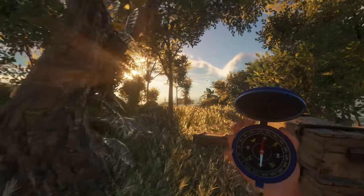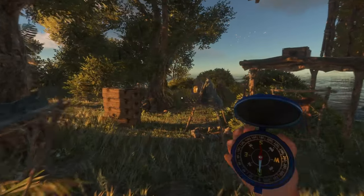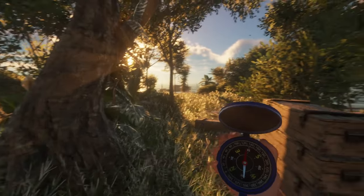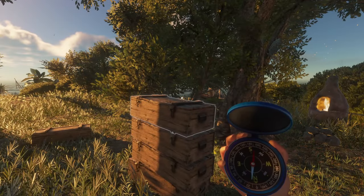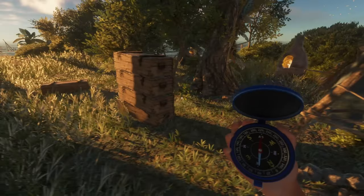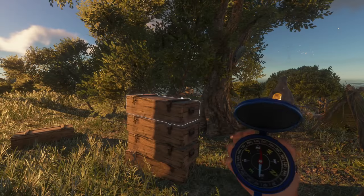It looks like the yucca and a lot of the palm saplings have respawned, so we're going to have to run through the island and pick up what we can on those as well. Before we do that, I need to get some food in me and we've got to break apart some logs because we're going to do some sweet building today. So let's get started.